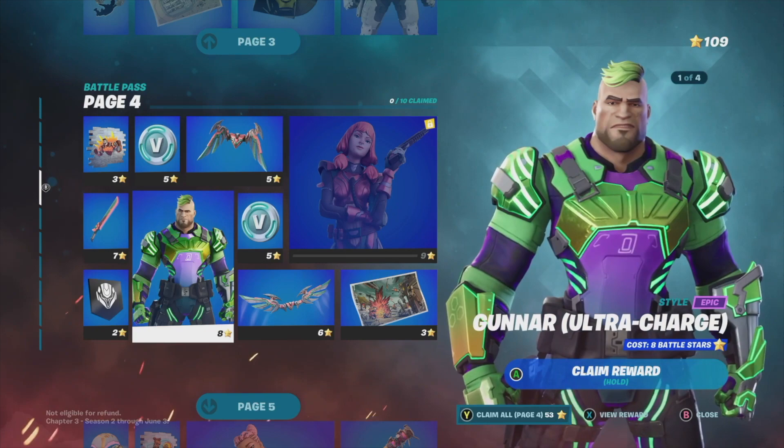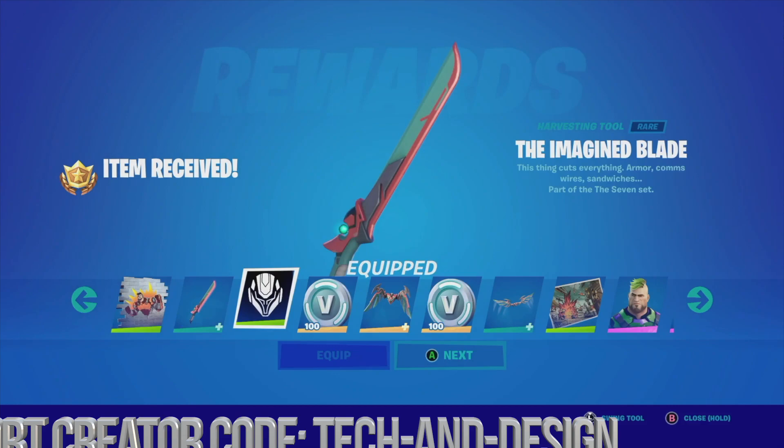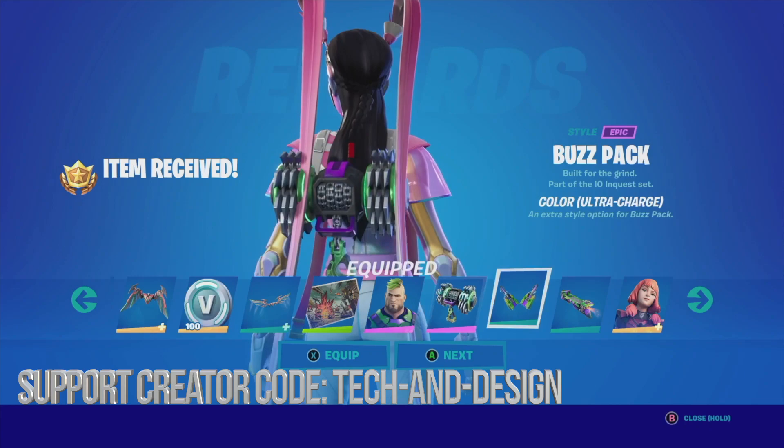Some people told me they have other things locked too — same thing, even if something is locked, just claim everything else from within the page. I'm going to claim everything within page four. We go ahead and equip the rewards as we go — more V-Bucks, equip this, equip that style, equip that style, get each style as they come.